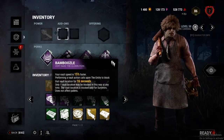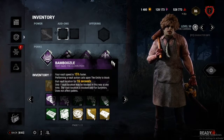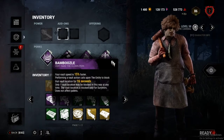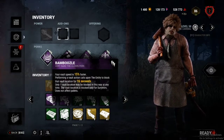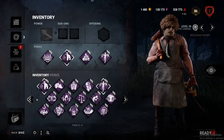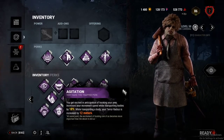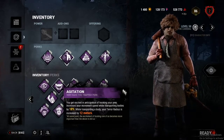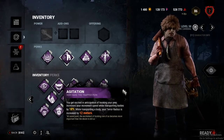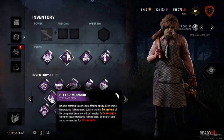And then you have Monstrous Shrine — it shuts down a lot of loops and helps you get faster downs at the start of chases. Other perks that are good to use: Agitation, if you really want to go for basement face camping, you can use that instead of Lethal Pursuer.